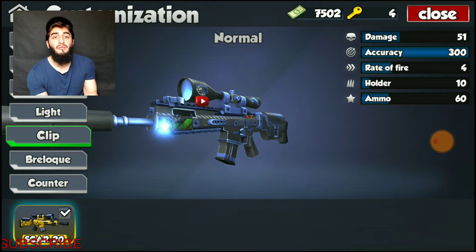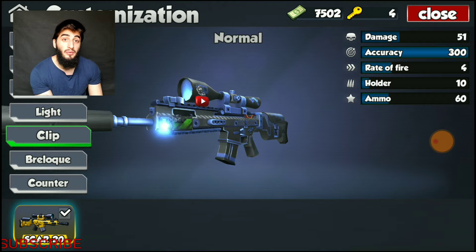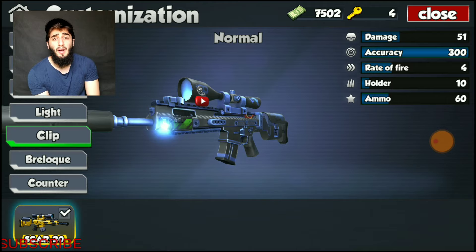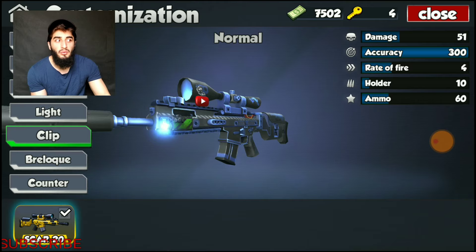Moving on to fast clips — this weapon doesn't really have a fast clip option and I don't blame the game for that. It already has a fire rate of four which is really fast for a sniper rifle, and the damage is amazing too. It would be overpowered if it also had a fast clip taking the fire rate up to five, making it much stronger than the Hawk which has a fire rate of five but much weaker damage. If you don't have the money for a SCAR 20, you can work toward the Hawk and you don't need to modify it — it's a really nice weapon as well.